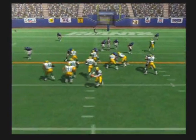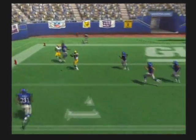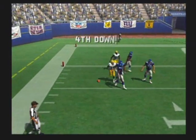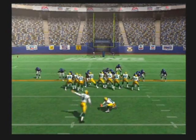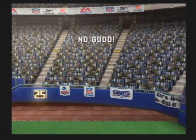The Giants come out in a nickel package, setting up play action. Pumps once, throws it — knocked away. This will take the lead. The field goal is wide and off of the wall.